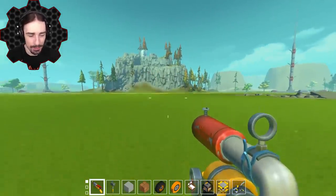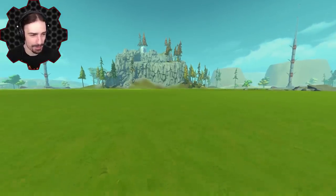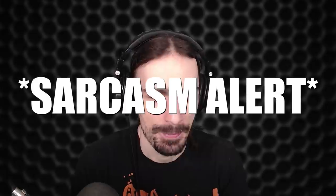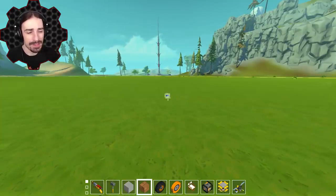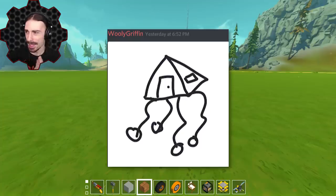Usually the results are absolutely amazing and there's never anything unexpected or wrong that happens. I've sifted through dozens and dozens of submissions and selected a handful of favorites, so let's see what we're going to be working with today. Up first, it appears we have by Woolly Griffin a tent house with wobbly legs.